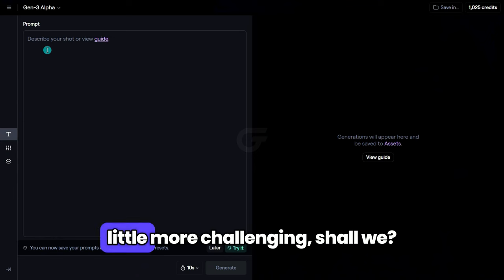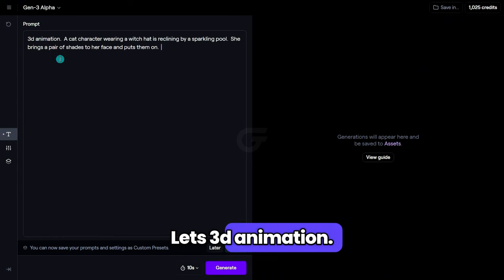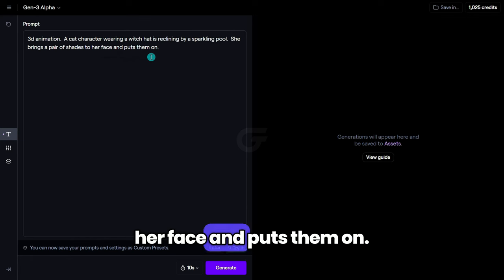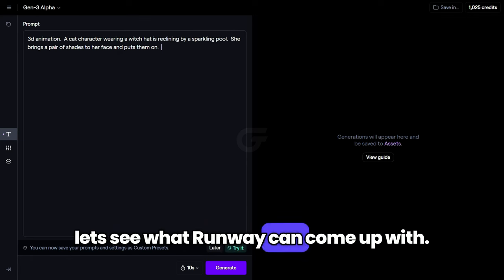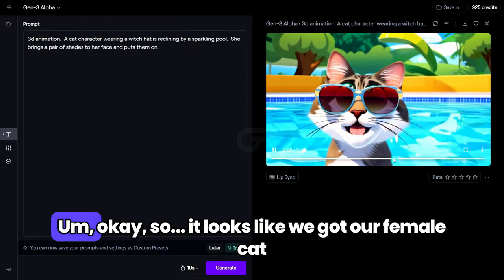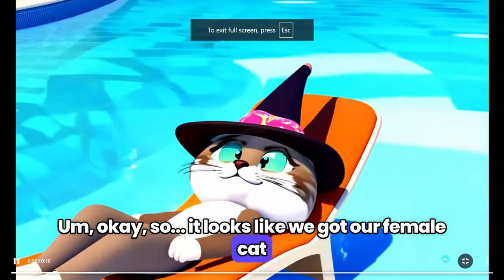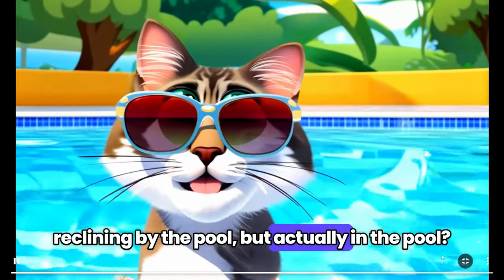Let's give Gen 3 something a little more challenging, shall we? I'll type: 3D animation, a cat character wearing a witch hat is reclining by a sparkling pool. She brings a pair of shades to her face and puts them on. This prompt has a bit more detail, so let's see what Runway can come up with. A few minutes later — alright, and here we are. It looks like we got our female cat character wearing a witch hat. But she doesn't seem to be reclining by the pool, but actually in the pool?